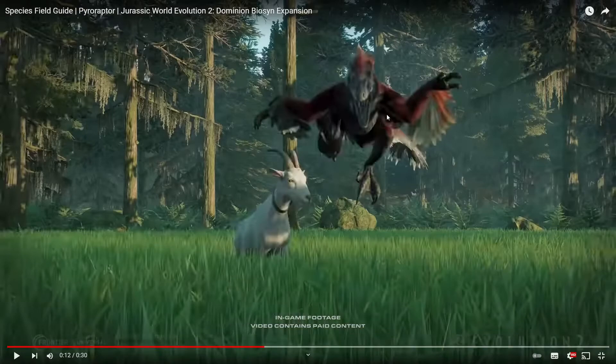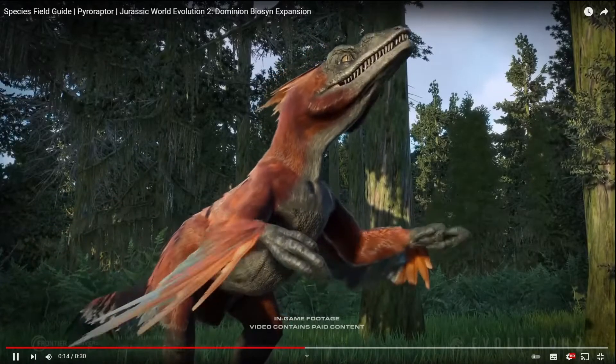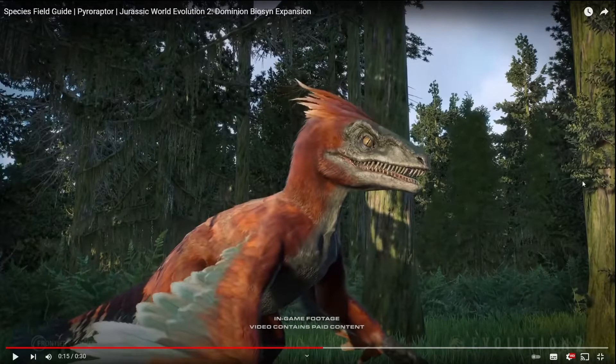Next we've got a shot of the PyroRaptor jumping onto the goat. And I think these are new rocks with moss on them, which is pretty cool. Then it's just waving its feathers — it's really cool. And here we get a close-up of its face. You can see the eye, the teeth and the feathers, and it just looks so amazing.